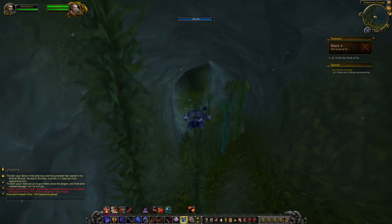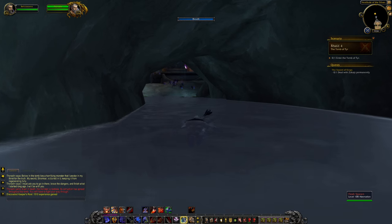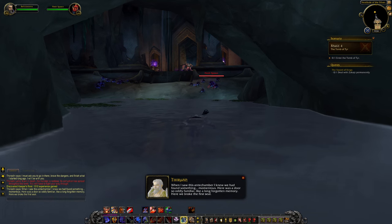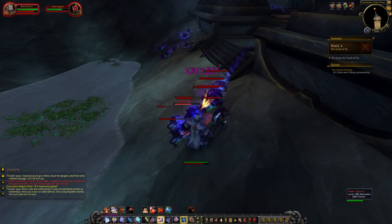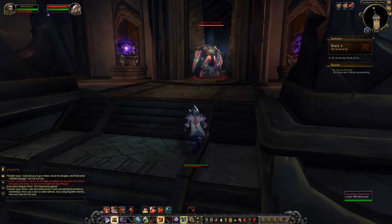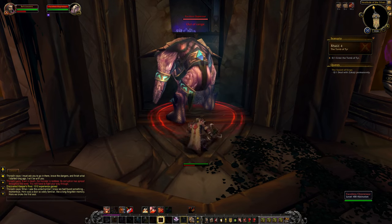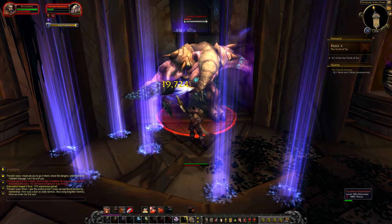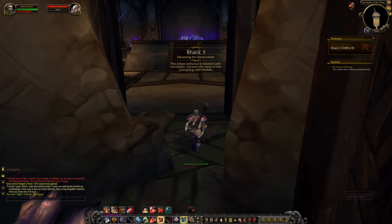I really wish we got to see more of Arathor. In Arathi Basin there were always hints, and you got to go to Stromgard, but I wish there was more to that. Thoradin narrates: 'When I saw the antechamber I knew I'd found something momentous - a door so oddly familiar, like a long forgotten memory. Here we broke the first seal.' That dialogue feels a little awkward in how it's written, but that could just be me misreading it. There are lots of times I'm completely sure something is wrong and it turns out Blizzard just wrote an awkward line of dialogue.